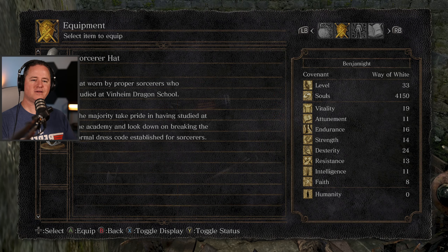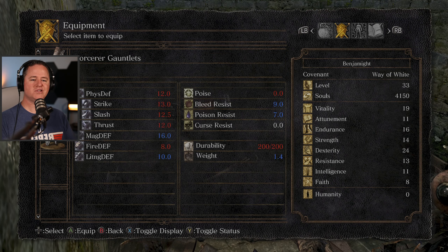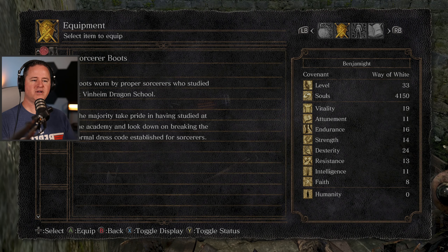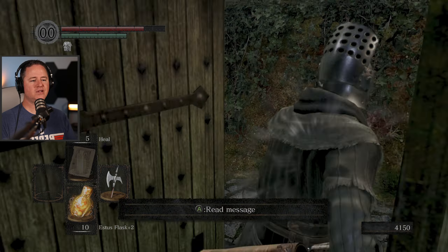Sorcerer hat - worn by a proper sorcerer who studied at the Venheim Dragon School. The majority take pride in having studied at the academy and look down on breaking the formal dress code established for sorcerers. It looks like that's all the same stuff. I like to check each one just in case they say something a little different. I found another outfit but nothing that's going to do me any good.